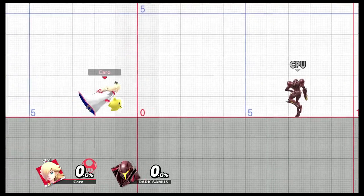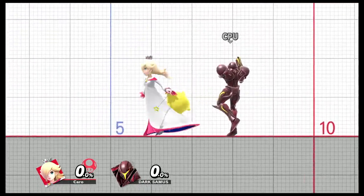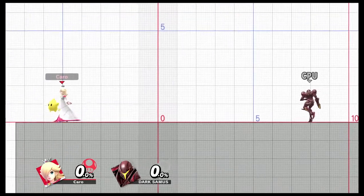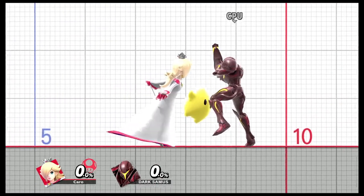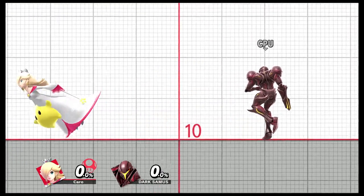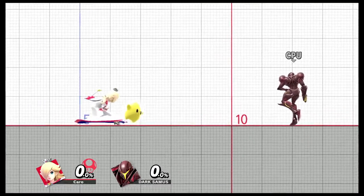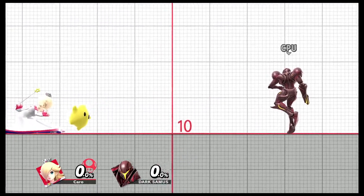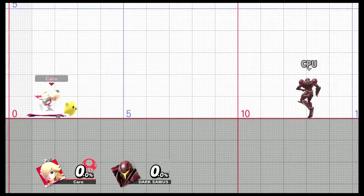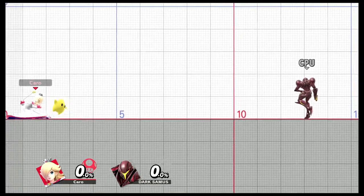Here you can see her run and walk — it's pretty good compared to other characters and you can move quickly from one side of the stage to the other. The crouch looks a bit weird and funny, but it is helpful, especially for preventing characters from getting back on stage — or just to look funny while playing online.